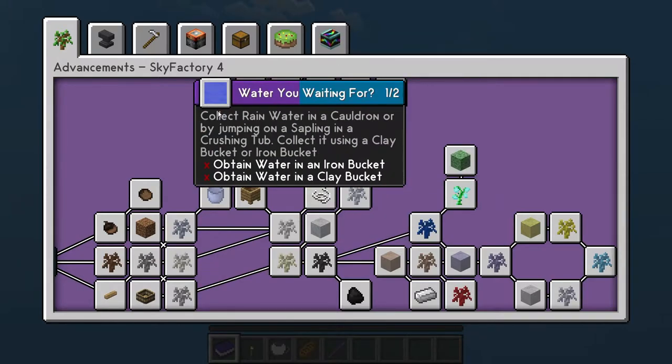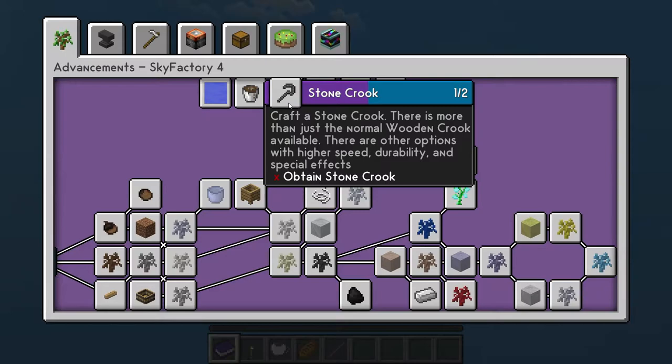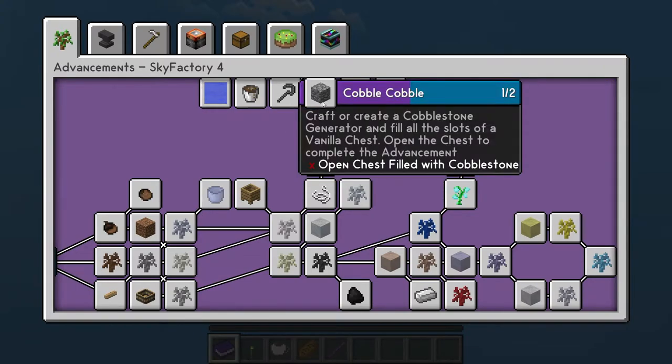What are you waiting for? Collect rainwater in a cauldron or by jumping on a sapling. There's so much to do, so much to see. Craft a stone crook. Cobble, cobble.